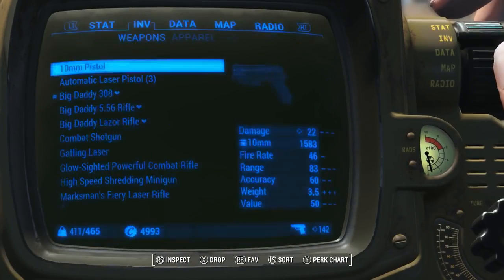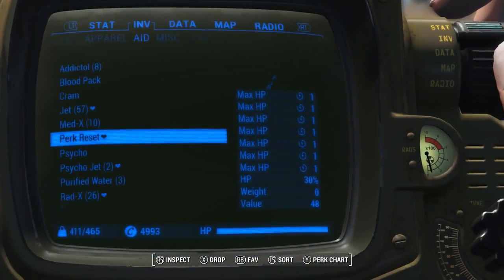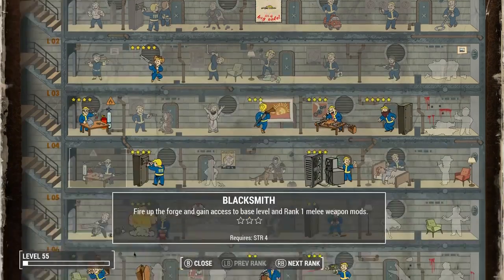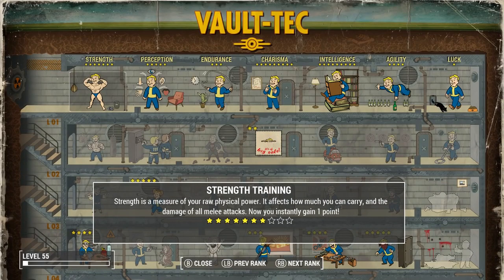So basically once you have this sucker, just queue it on up. What it's going to do is wipe all your stats to 1 — basically just like you start off with the SPECIAL tree. Then it's going to wipe out every perk you have, refund the perks you have, plus it will refund bobblehead stats. It will refund all of that minus 1.